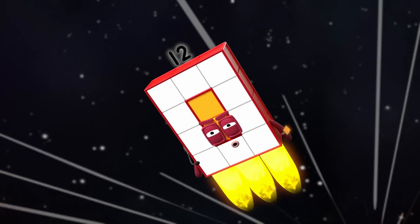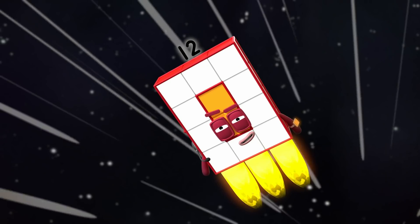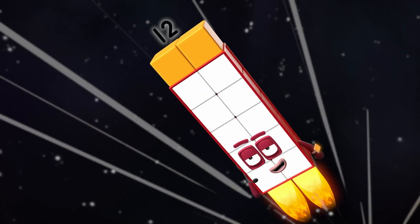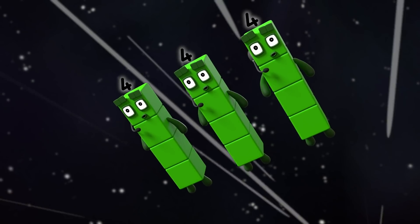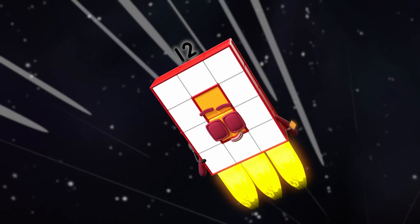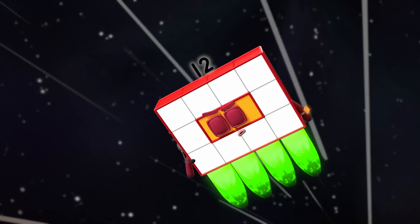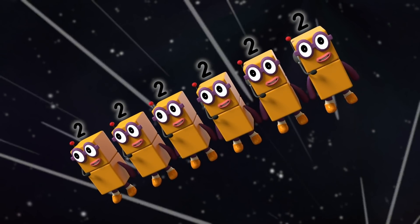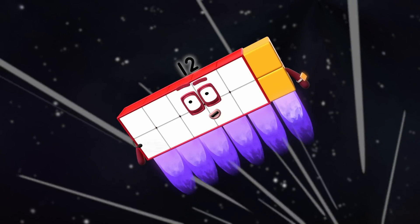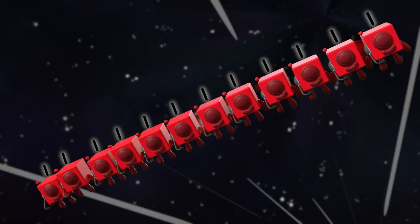That block is no match for a super rectangle like me! All teams, report in. Switch — two sixes, standing by. Switch — three fours, standing by. Four threes, standing by. Switch — six twos, standing by. Switch — twelve ones, standing by. Switch.